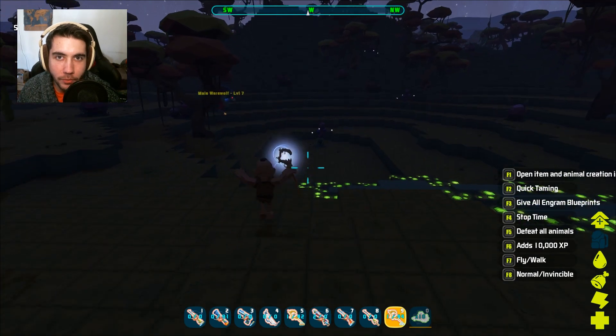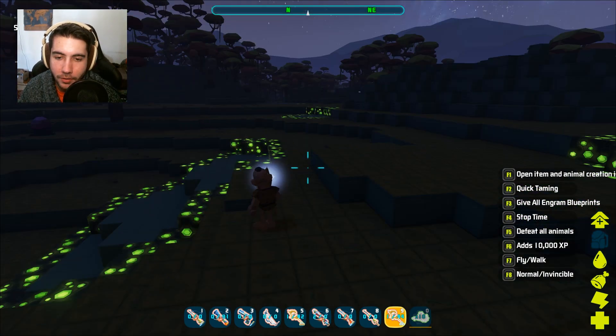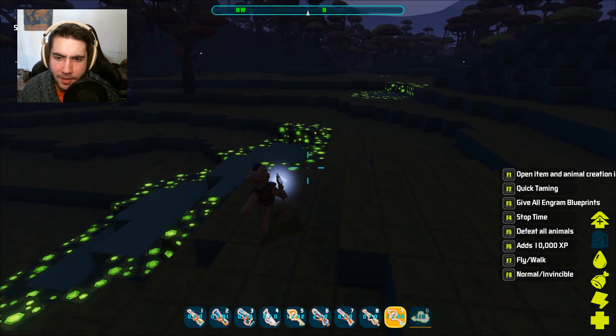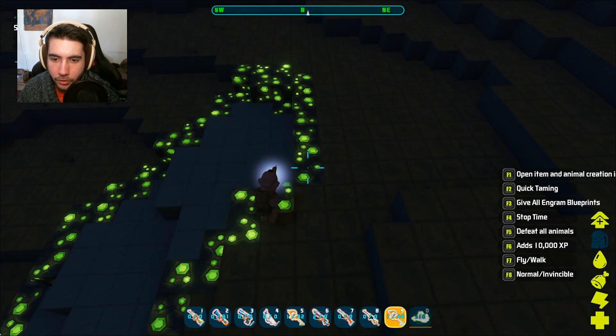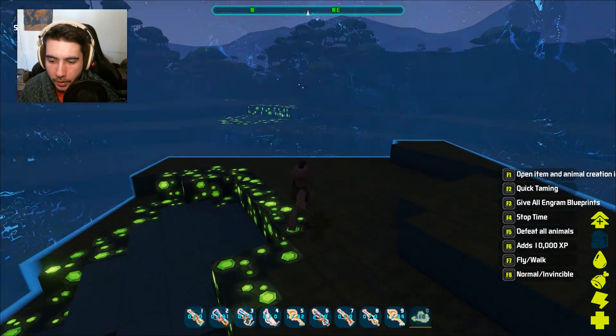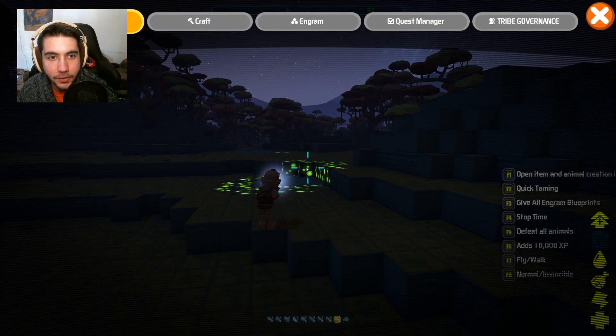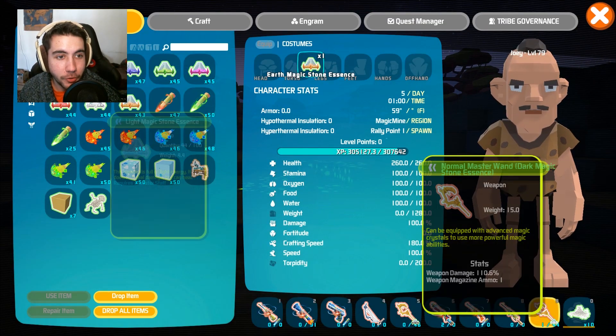To start off, we're going to do this at nighttime so you can see the magic a little bit easier. It's going to be kind of hard to see until I start using spells. And here's a cool little green rock — I'm not really sure what that is. If I scan it, it says it's emerald, so that's really cool. We're going to go ahead and take out our first staff, and this one contains what is known as a dark stone essence.